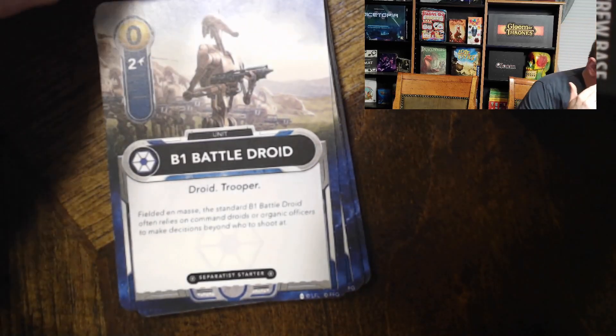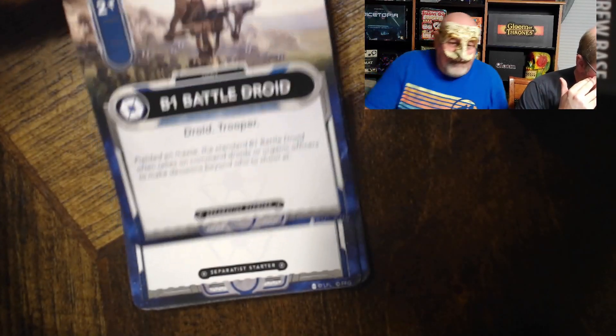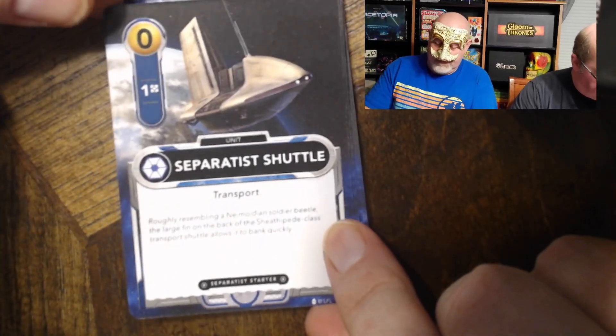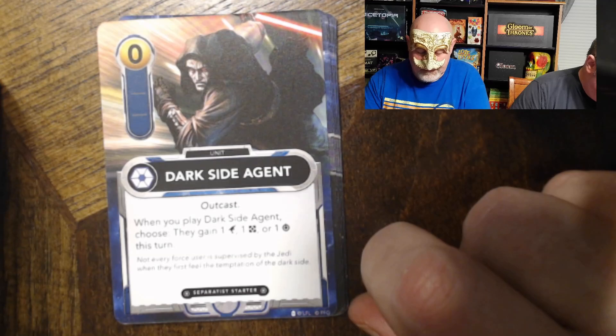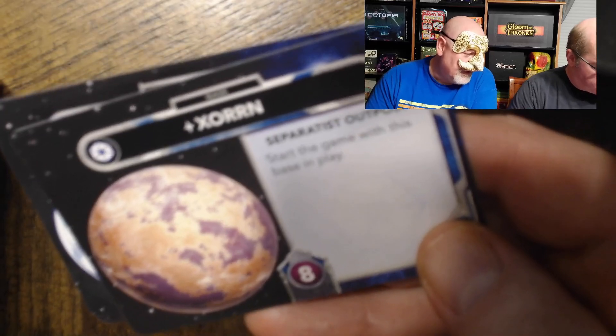This is the Separatist starting deck. We have a B1 battle droid — these are the fighting ones, it provides two fight, and it's a droid trooper. We have two of those. Then we've got a bunch of Separatist shuttles — these provide one money each, and we got seven of them. Then we have the Dark Side Agent, which when you play it you can choose one fight, one resource, or one force this turn. The force is what moves the force marker.